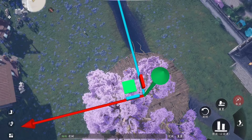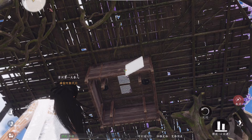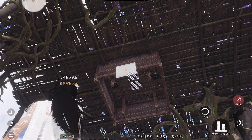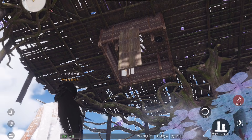Hi everybody, today I wanted to show you how to build an elevator in your estate system. First off, you get some of the wall boards — it doesn't matter which type, personally I use this one. If you open the auto snap, you can build them pretty fast.